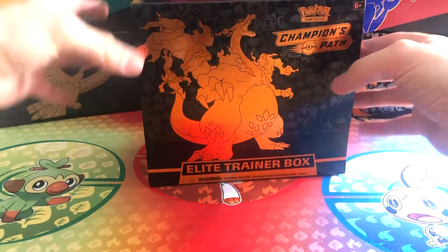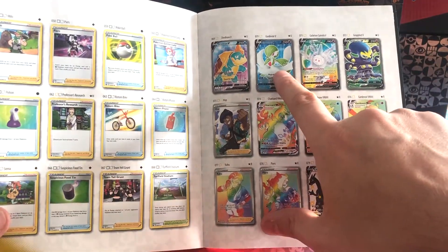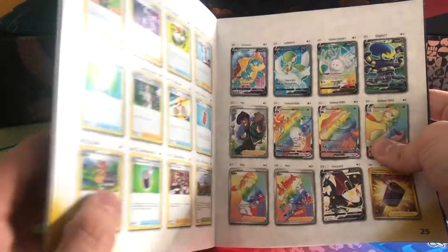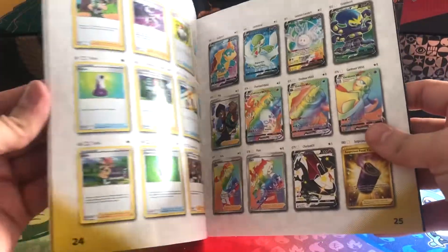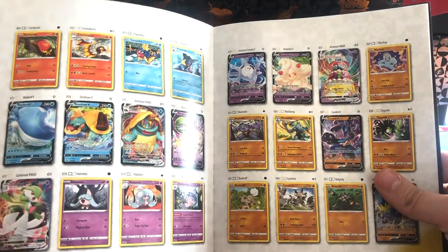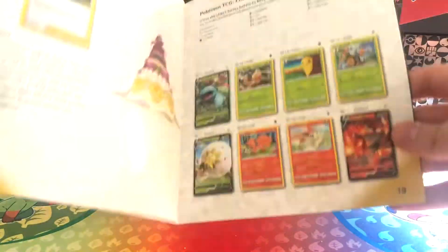I absolutely love this set. We've managed to find the incredible Charizard V and the shiny Charizard V, which was awesome. We're after that Rainbow Rare VMAX Charizard. We still need the Gardevoir V Full Art, the Grapploct Full Art V — actually we might have that one already. We still need Kabu, Piers, and Dreadnought VMAX Rainbow Rares. We've got Hop and Dreadnought already. We've also got Grapploct V and Lucario V to find, and the Incineroar V as well.